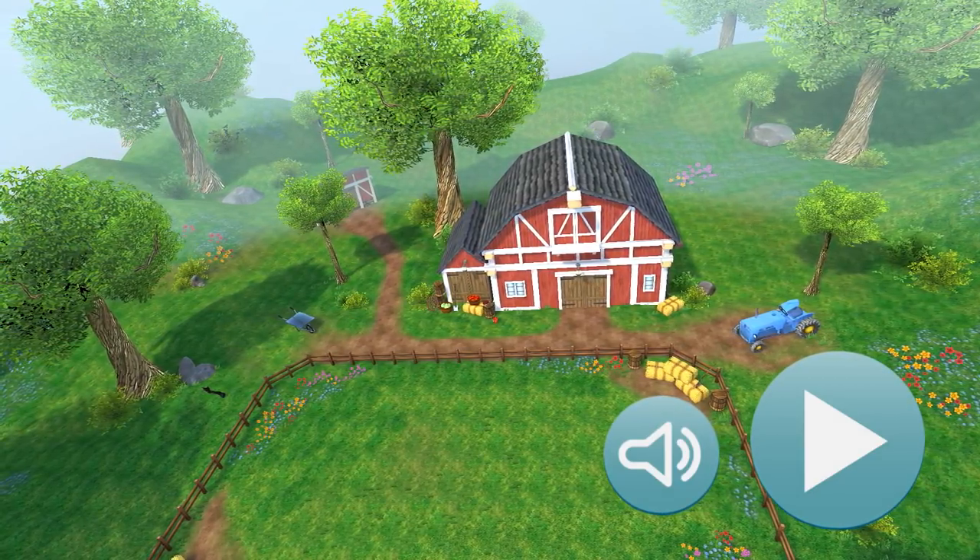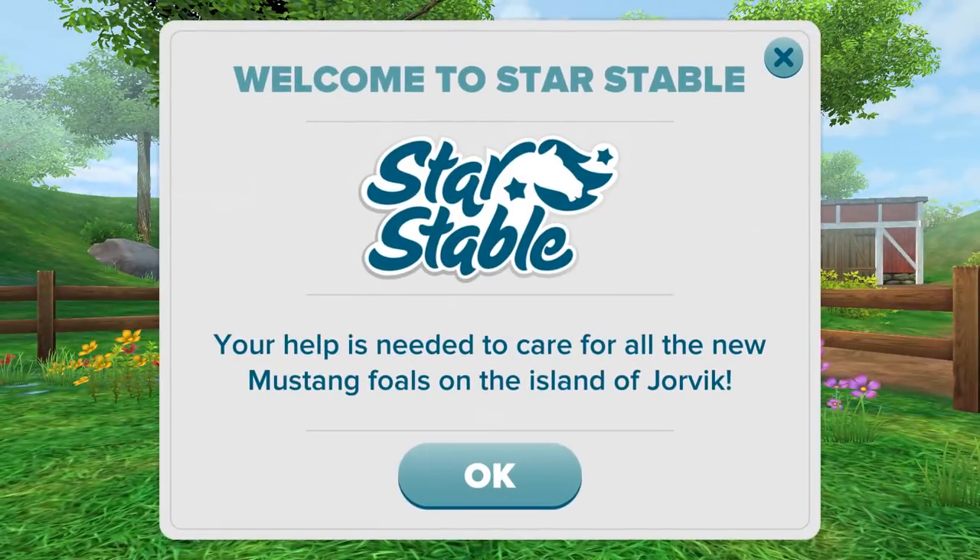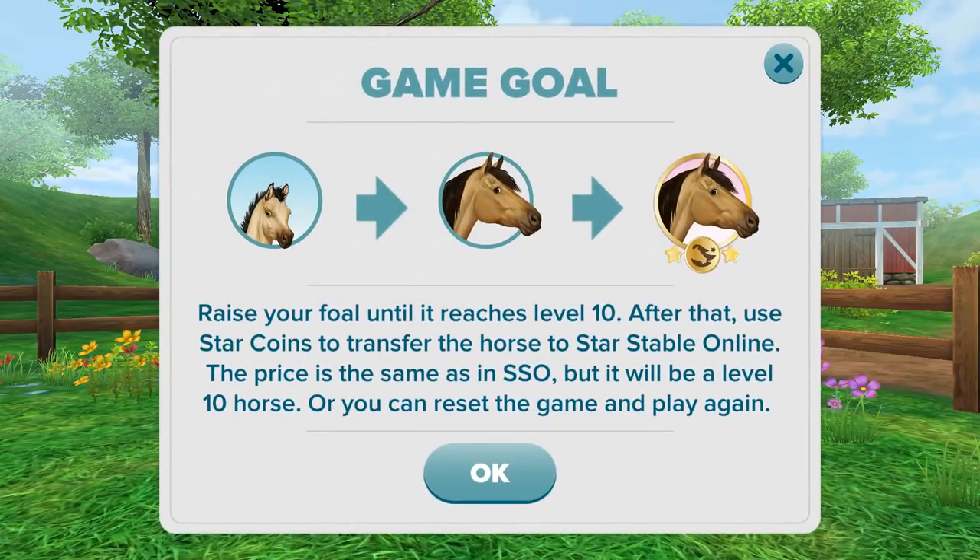Let's go ahead and get started — jump right in. Welcome to Star Stable: your help is needed to care for all of the new mustang foals on the island of Jorvik. Right now it is mustang foals, and I believe there are three different colors you can pick from, but more breeds of horse will be added in the future.